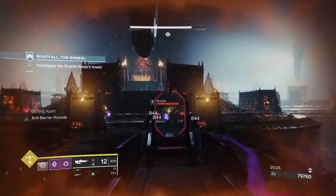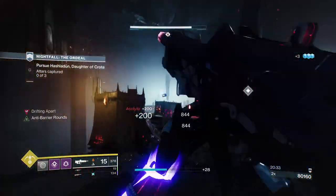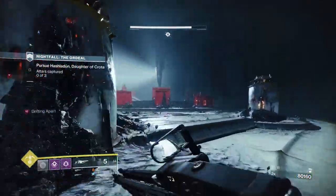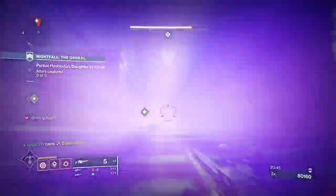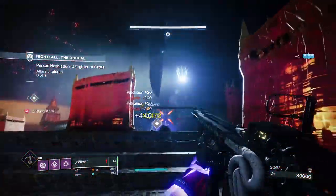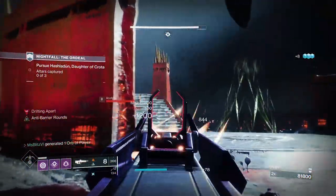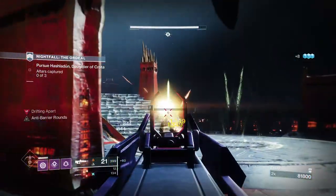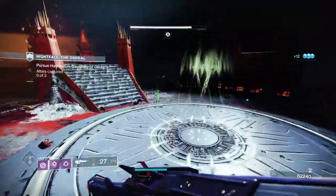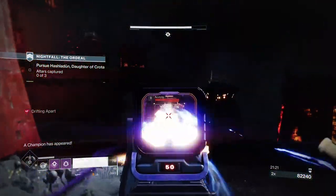Now we're going to be dealing with the most annoying area of all, where we have to stand on three plates and deal with more champions. There are around six barrier champions, three wizards, and a couple of acolytes and snipers in this one room. I decided to use my super just to take down a wizard. Sometimes it could be buggy — you can see its health regained even though I was doing DPS on it. Once you hit the plate room, a barrier champion will spawn along with a couple of acolytes from left and right. I throw my grenade and take them down quickly, then take down the barrier champion near the stairs.